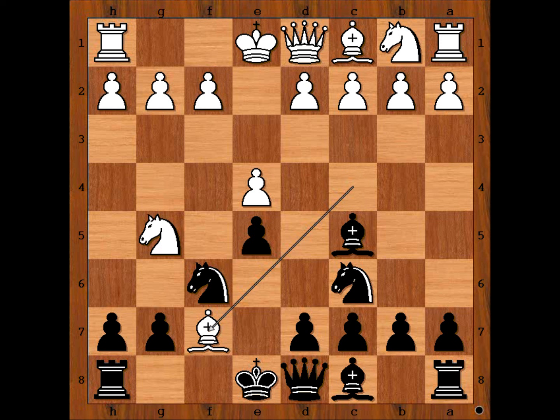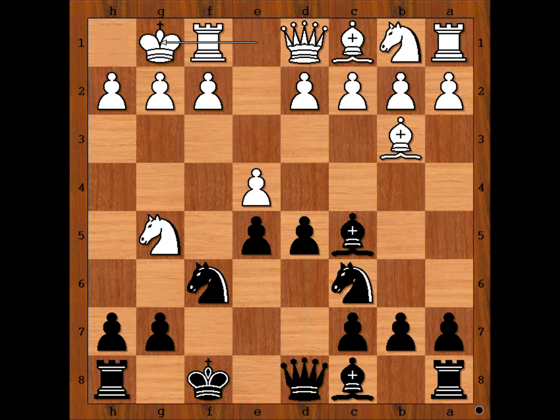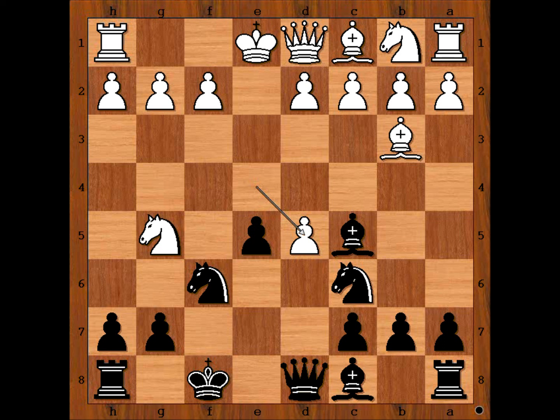King to f8. Bishop to b3, threatening now Knight to f7, forking the Queen and the Rook. Black plays d5. Donald McMurray castles kingside. e takes d5 was definitely possible, and then perhaps black would continue with Knight to d4. In the game we have castling.